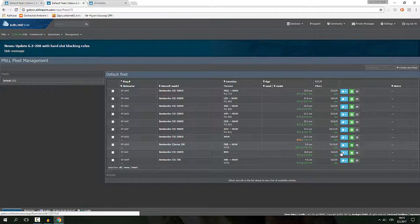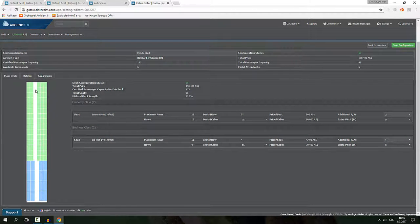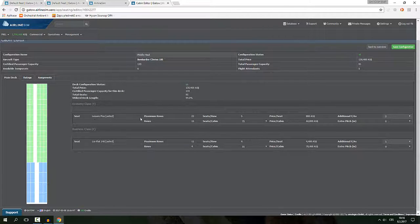This aircraft's configuration is 75 seats in economy and 16 in business class — not all that many, but I wanted very nice seats in both classes. We're using leisure plus in economy and the recliner life-flat 140 in business. When you look at the configuration, the rating is very high. I was especially interested in the business class.